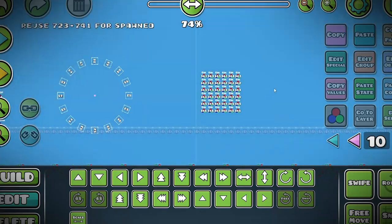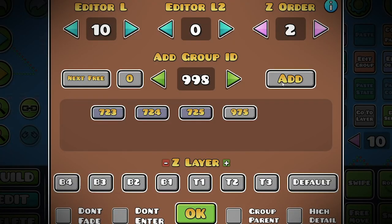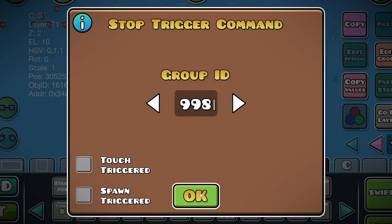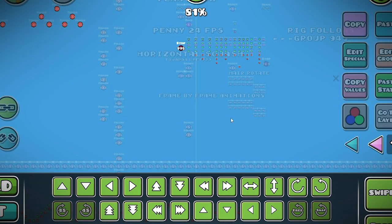I forgot to mention, but there's one more step: just add all of these triggers to a group, and then stop that group before the messages show up, and then whatever message was chosen last will be the one that shows.